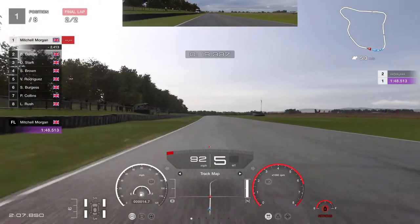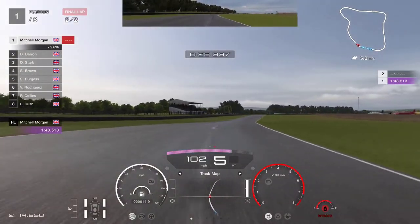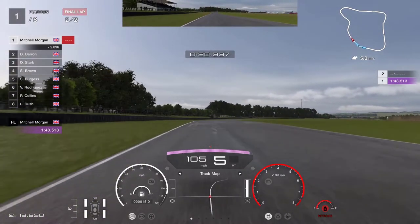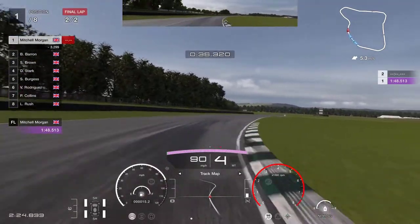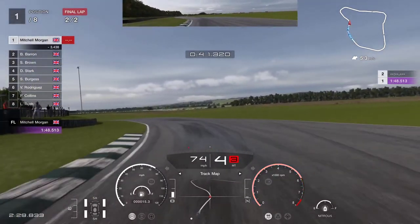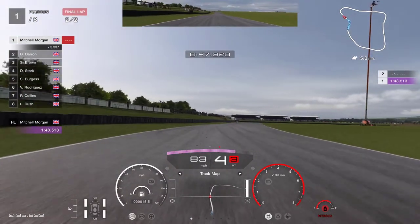So up into fifth gear now as we head towards this really fast right-hander. Just getting the car settled through here, just picking up the kerb, letting it run out to the left again. And then we're just thinking about this next sequence of corners. Fifth gear through here, bouncing off the rev limiter at the moment. Down into fourth, just to slow the car a little bit down and to pick up that apex. Leaving it in fourth through here, just being really brave, back on the power as soon as we can, including the nitrous at the same time.